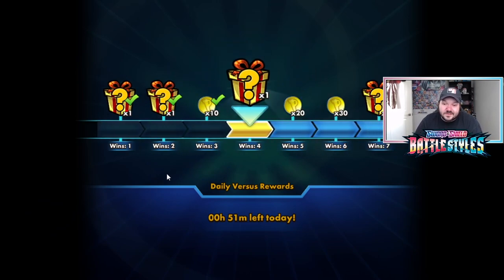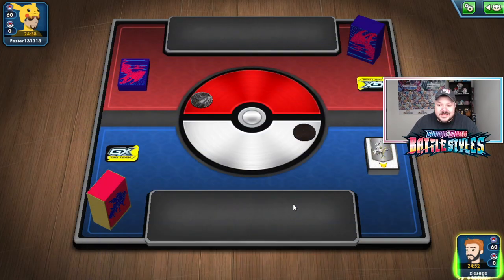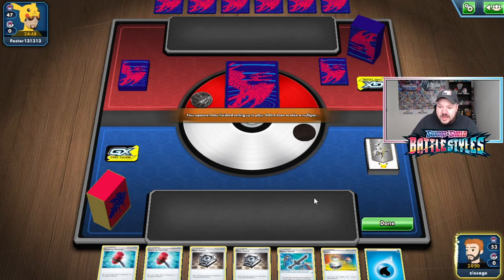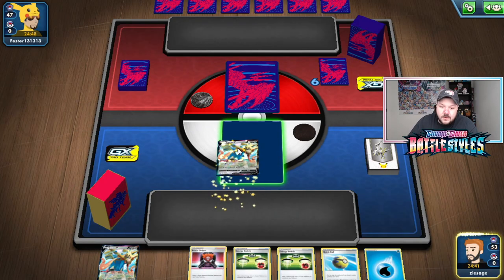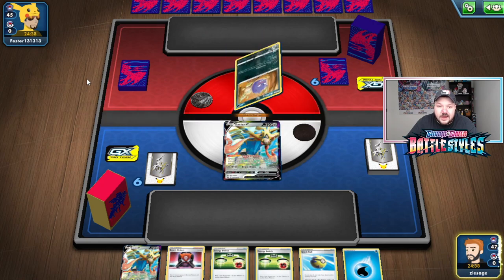On to Game 2 — we won the coin flip again. You always want to go first with a deck like this so you can get the Energy on your ADP and get that turn-two Altered Creation. This isn't a ridiculously good hand, but we have options. We only want to bench one Pokémon because you can always change your mind on your first turn if you want to bench more. The Koffing could be interesting.